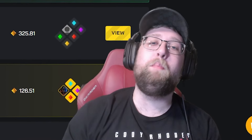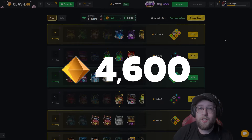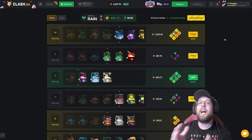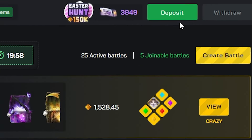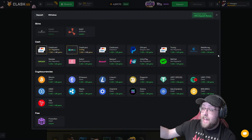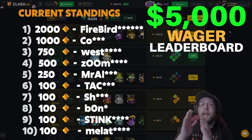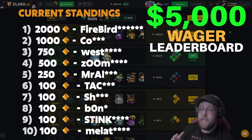What's going on guys, Takt here and today we are back with another video back on Clash. 4,600 gems deposited for today's video. I hope you guys have been enjoying the Clash content. If you guys want to play on the website with me, click the green deposit button at the top right and type in the code TACT. You will get a 5% bonus if you use code Takt before depositing and you will be entered into my April wager competition, a $5,000 leaderboard.